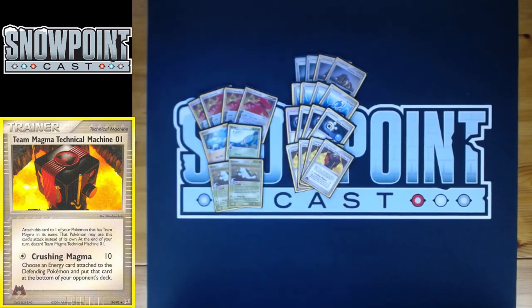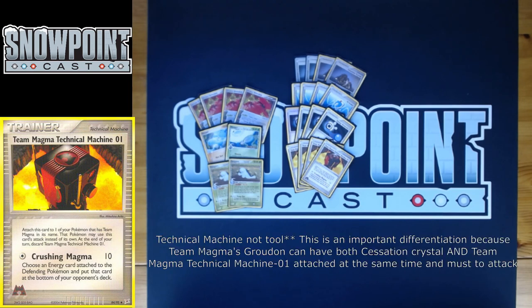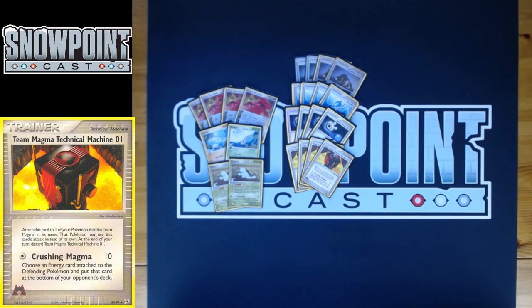You also play four Team Magma's Technical Machine 01. It can only be attached to Team Magma's Groudon, and it gives an attack called Crushing Magma: does 10 damage, then you choose an energy card attached to the defending Pokémon and put that card at the bottom of your opponent's deck. Combined with Energy Removal 2, if your opponent is starting to pop off you can go Energy Removal 2, hope for heads, then hit a Magma TM — essentially discarding two energy from your opponent's active in a single turn. If there's a Holon's Castform, it could even be three.